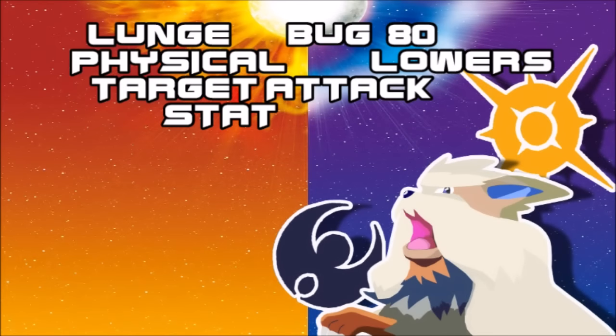Lunge is a new Bug-type move — a physical one attack, exactly as strong as X-Scissor, but with a nice niche of lowering the opponent's attack by one. Having Leech Life gotten a buff, this move might have been more interesting, but as it stands there are a few Pokémon that can use it — let's just see if it finds its way into the meta.